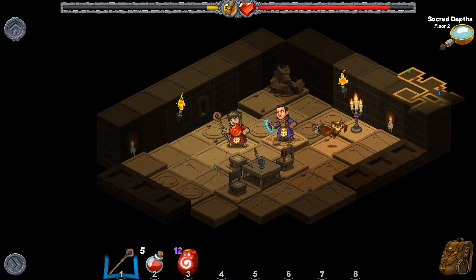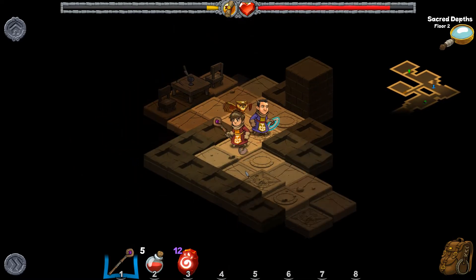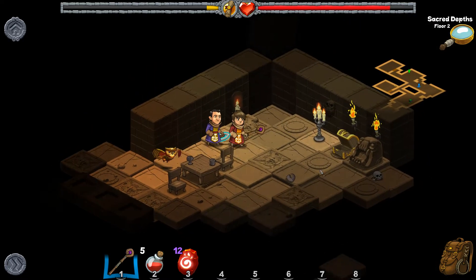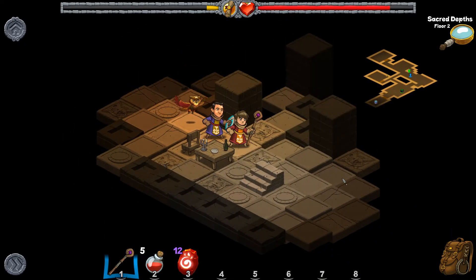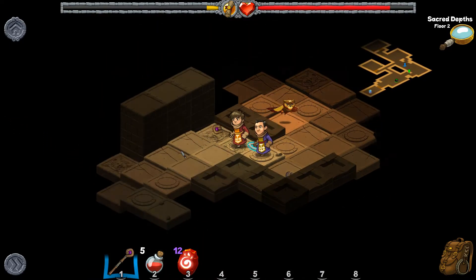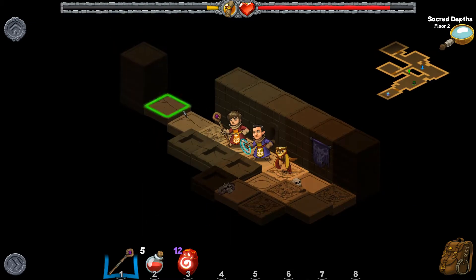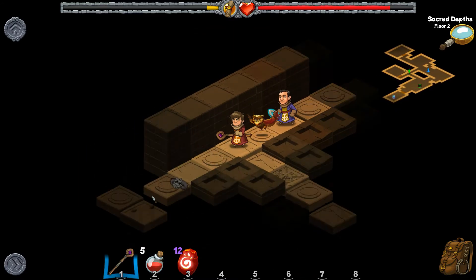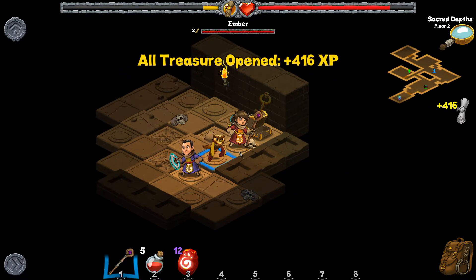We picked up a key. We've got all these little red fireball things — that's right, those are for crafting in the cauldrons. There's also a reward for unlocking all the chests. I can remember where that last one was — all the way over here, in one of these corridors. There we go — all treasure opened!